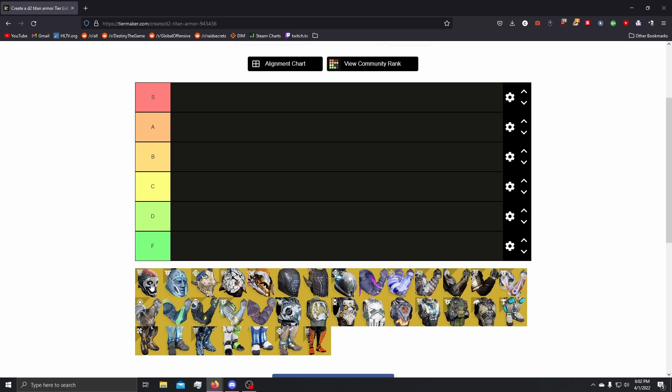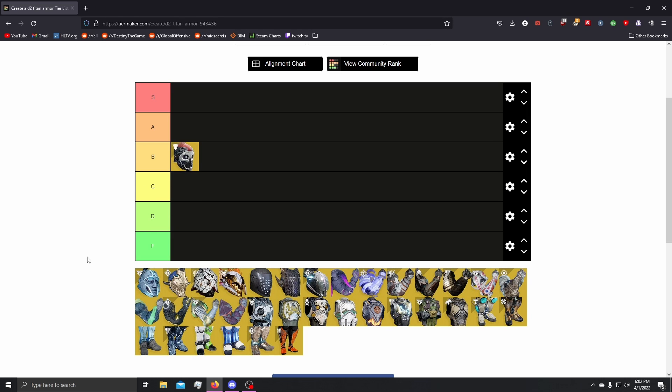First up, we got the helmets. One-Eyed Mask. One-Eyed Mask for me is a solid B tier — more of a solo content focused exotic that kind of shines in lower level content if you're not using Void 3.0. If you're using Void 3.0, just stick with Bastion overshield. It's on demand. It's easier to get back and proc than it is with One-Eyed Mask.